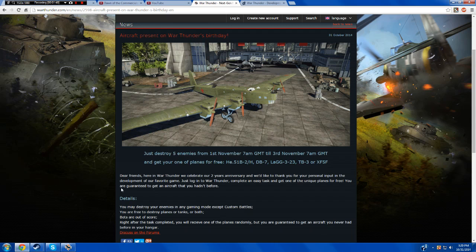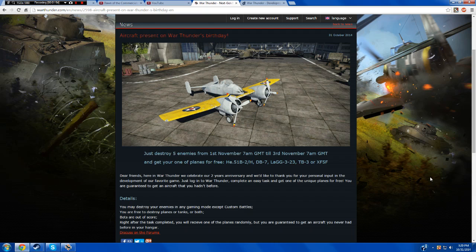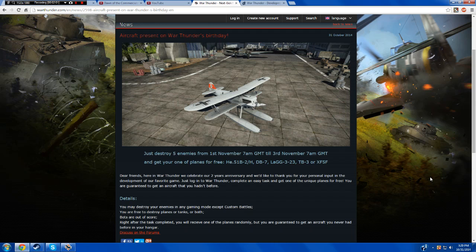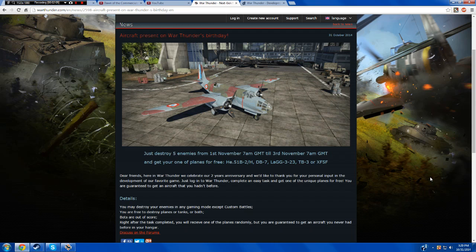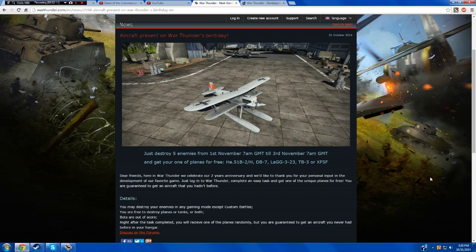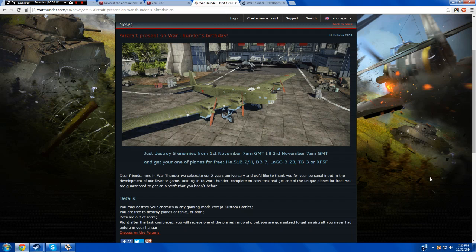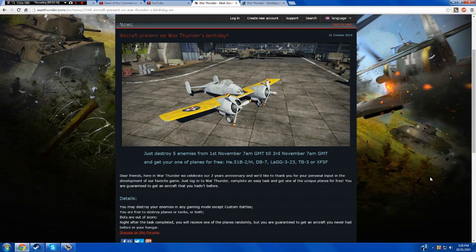I don't own any of these. I had never heard of the LaG-323 — it was never on the release tree pictures or anything, I don't know what the plane entails. The TB-3 and XF-5F are ones I missed out on during last year's Christmas event. The DB-7 is one that disappeared off the radar a long time ago and I haven't seen it pop up again. And the HE-51B2H is the hydro version of the HE-51, which means it comes with floaties. That was on the release tree but I don't think anybody actually owns the plane.